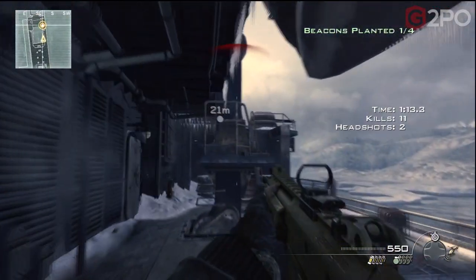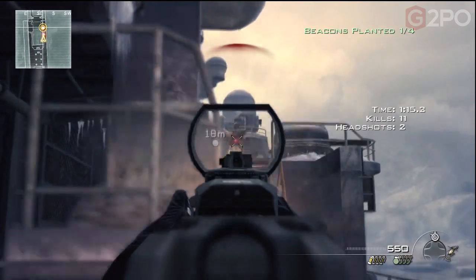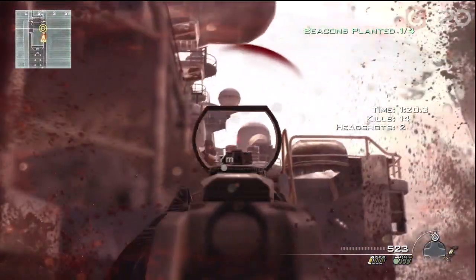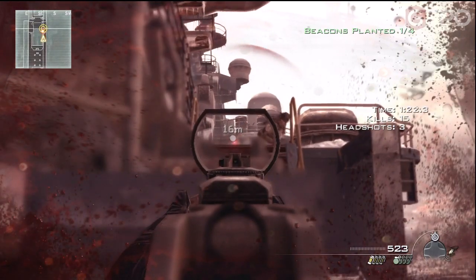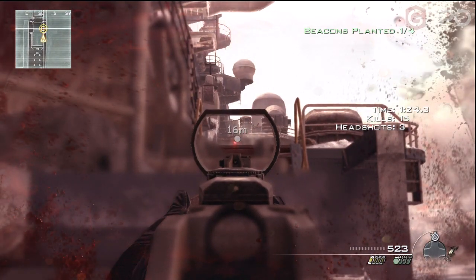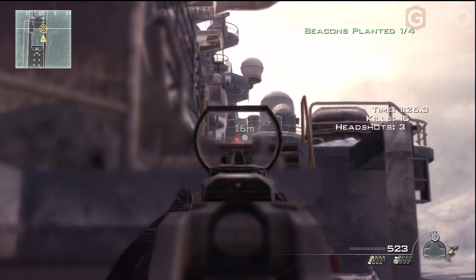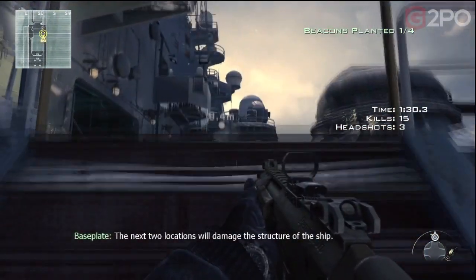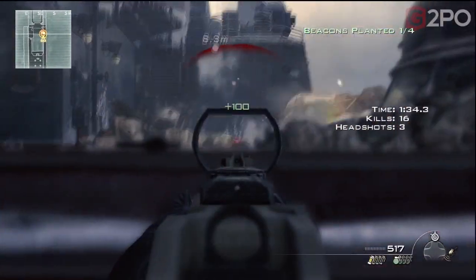It looks like the marker location is on the right-hand side. This is the second marker location. The position can vary slightly, but it's not going to be on the other side of the ship, let's put it that way. So we're just going to take care of these guys up on the right-hand side. It's pretty easy once you get it down.